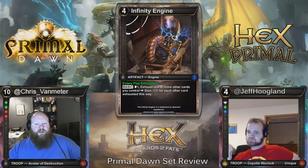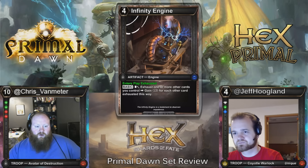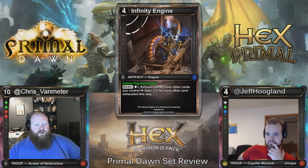Here we have an interesting one: Infinity Engine. It enters play exhausted at four costs — you can exhaust it and exhaust one or more other cards you control, and you gain one temporary resource for each other card exhausted this way. This is kind of like Cryptolith Rites — you can basically turn all of your idiots in play into ramp. It also affects other cards, so if you have a bunch of cogs or infusion devices, you can use those for resources too. And if you have a bunch of constants in play, those can ramp you as well.